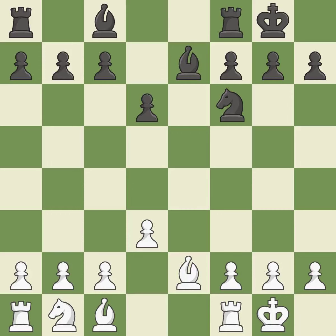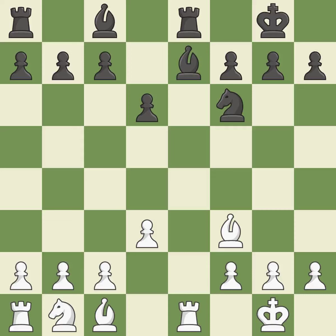Castling kingside tends to be safer because the king is further from the center. Castling develops a rook while also moving the king to safety. Castling to the same side of the board as the opponent tends to lead to less sharp positions as compared with opposite-side castling. This requires an open file — a typical technique for rook activation. While not a mistake, that is also not the wisest course of action.